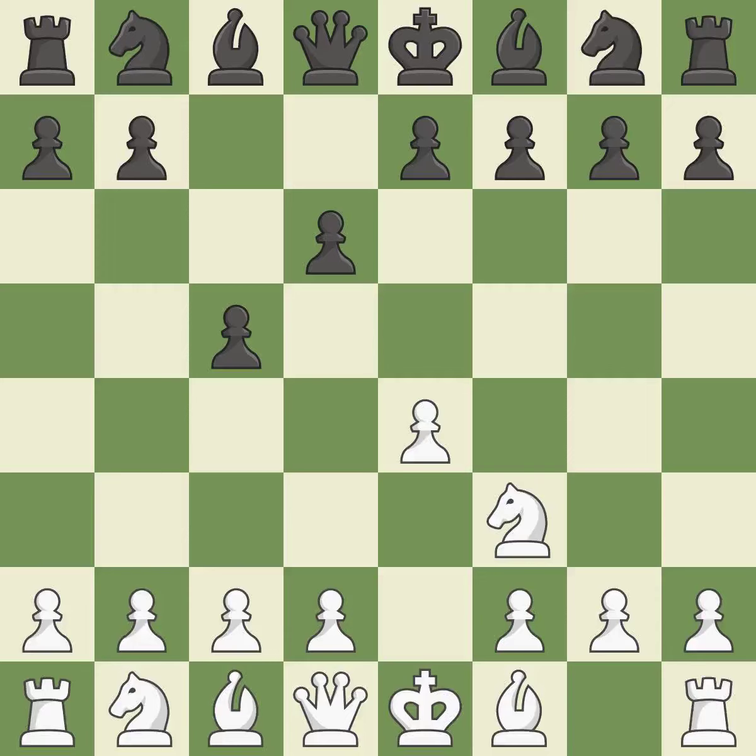When black eventually plays Nf6, white is prevented from moving the piece to e5 by the opening of the light-squared bishop on d6. c3 prepares the d4 pawn push and allows the queen to develop on the queenside. Nf6 advances the knight and engages in an attack on the exposed e4 pawn.